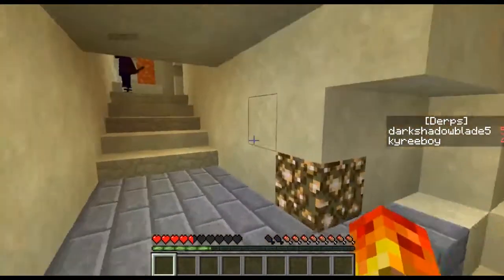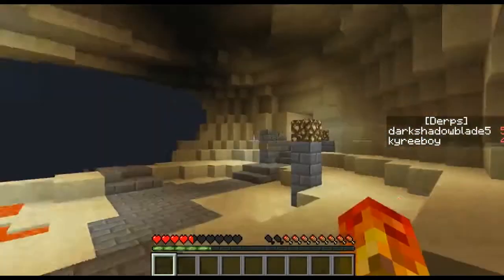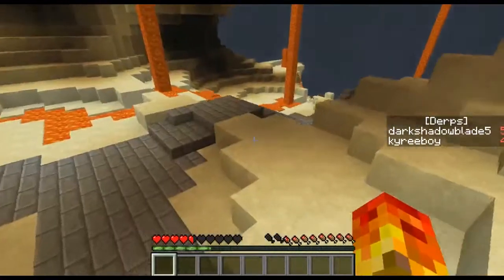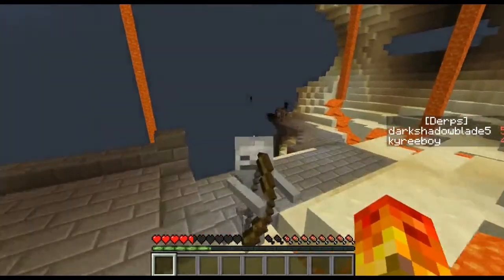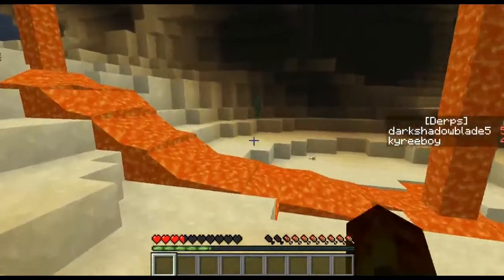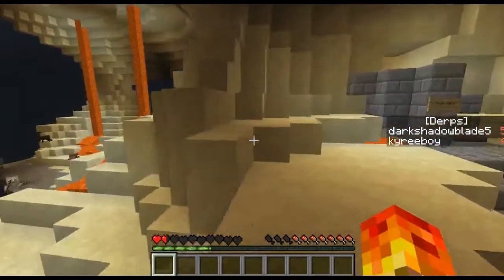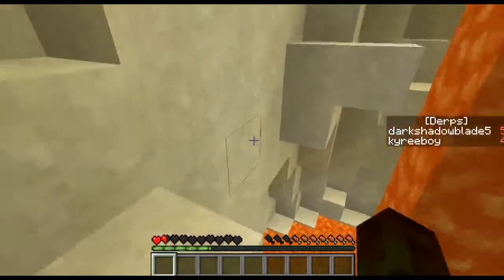I may or may not remember another time we may have tested something out on maybe a map that looked very similar to this one, and which we were lied to as well. I do not know what you're talking about. Should we tell them? Tell them what? Because there's nothing to tell them. There's no secrets. I see some cake. Alright, I'm at the tree farm. There's definitely wood. He cleverly made it so that there's no leaves, so it's not possible for us to get saplings.